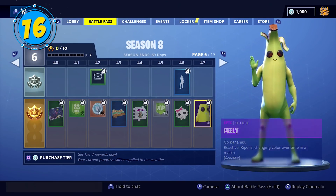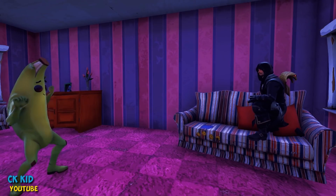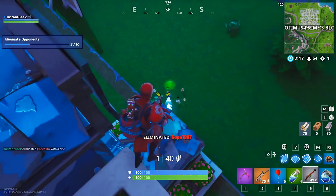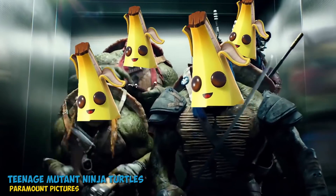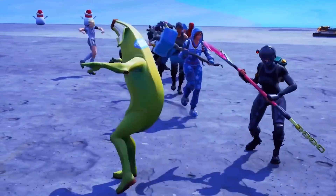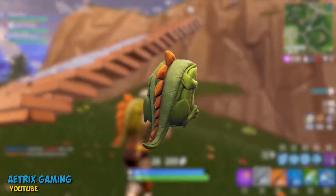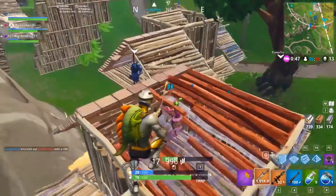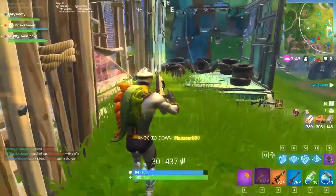You just knew we were going to mention Peely at some point. While everyone has their own opinion of the skin, we think it's absolutely hilarious, which probably explains why we love it so much. It's worth getting to Tier 47 just to unlock this meme. It looks like a mutated banana that grew limbs and a face, but that's just a part of Peely's charm. There aren't many back blings that go with a 7-foot-tall banana, but if we had to pick one, we think Scaly would probably be the best fit — it transitions great onto Peely. Though we prefer not wearing a back bling with this skin.